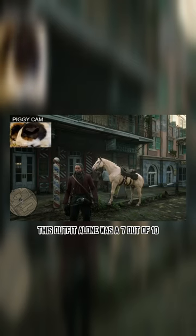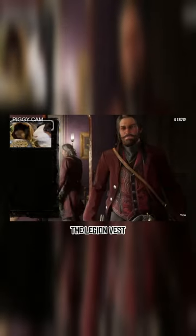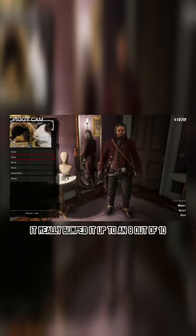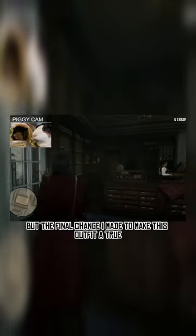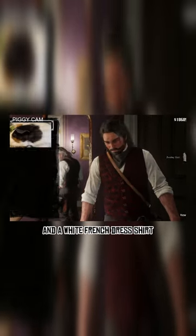This outfit alone was a 6 out of 10, but I made a few tweaks by adding a red and black vest — the Legion vest — and it looks amazing. It really bumped it up to a 7 out of 10. But the final change I made to make this outfit a true 9 out of 10 was the red paisley vest and a white French dress shirt.